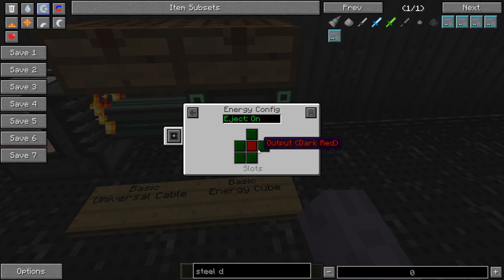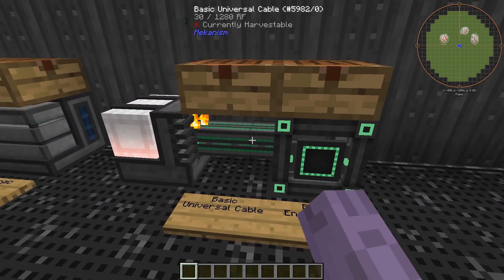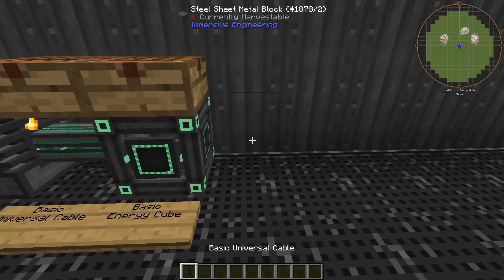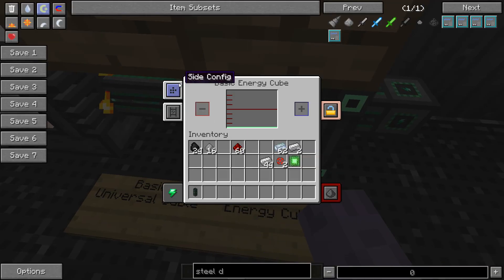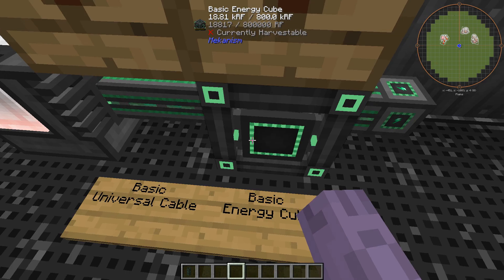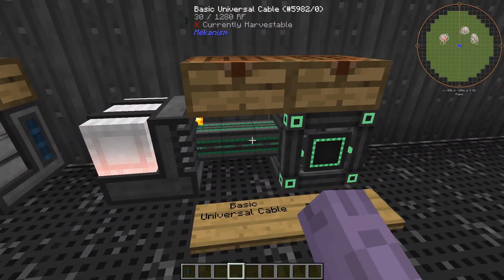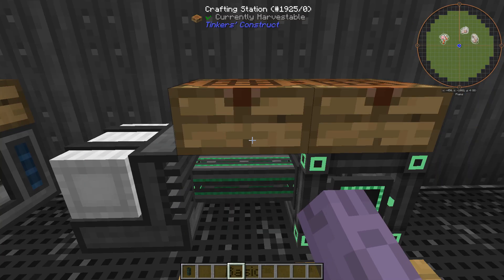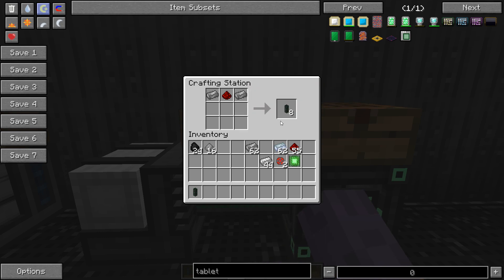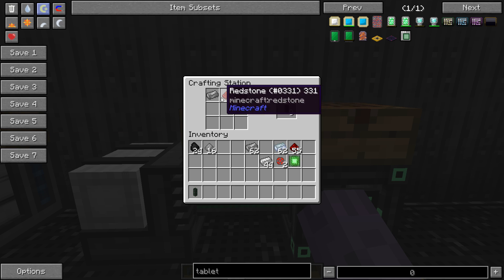By default the energy cube accepts input from any side, but if you want to run a cable to a machine in a specific direction, you need to go to side configuration and set that side to output. The recipe for the basic universal cable is pretty simple: two pieces of steel and a piece of redstone — and we already covered how to make steel.